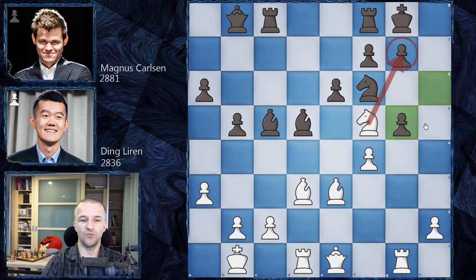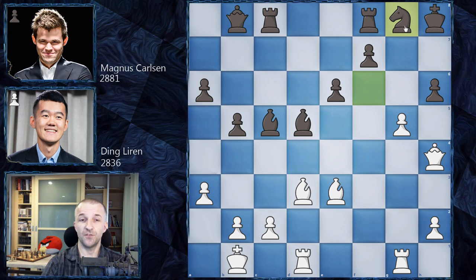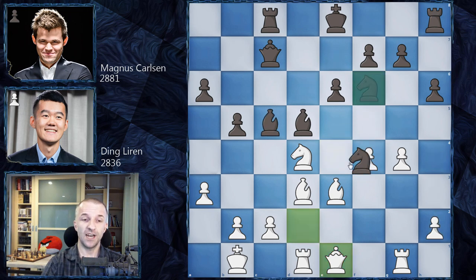After King h8, f takes on g5, Queen h4 is coming. After g takes on h6, Queen h4, the knight can defend, but g6 is just a winning move and the position collapses. The position is extremely dangerous and Magnus must be very precise — he should play Bishop e7, bringing another piece to the file, and after h4 play Knight e4. It's slightly better for White but still very playable. However Magnus went for Knight e4 immediately.